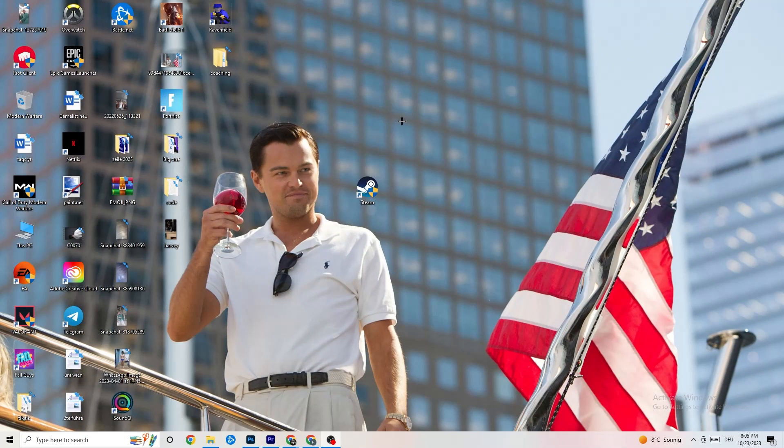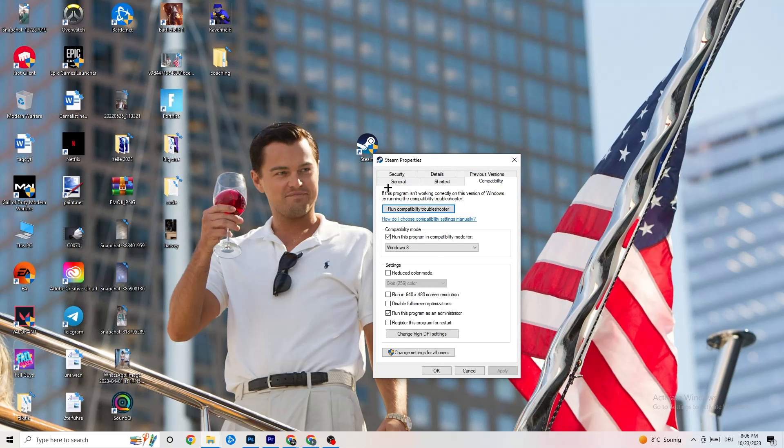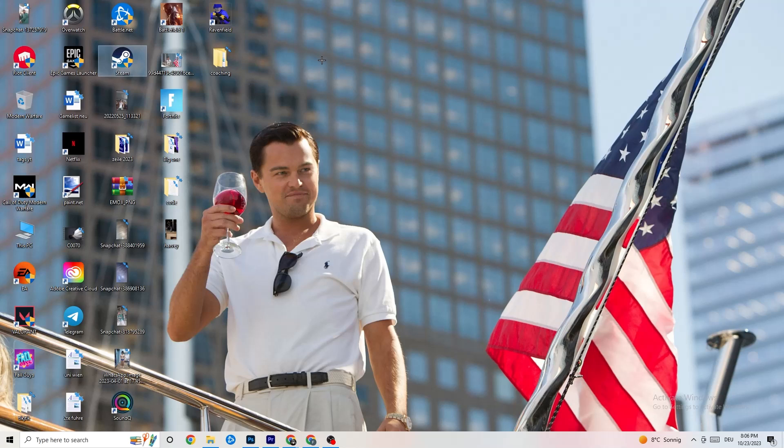After that, restart your PC. You'll see the administrator symbol on the shortcut, and it will launch as administrator every time. This should help reduce crashes. Do the same thing for your game shortcut — right-click it and apply the same compatibility settings — then restart your PC again.